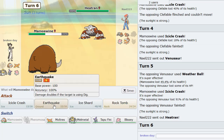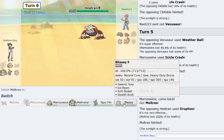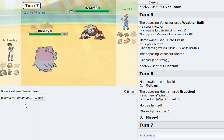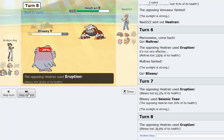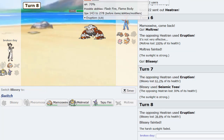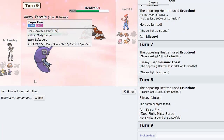I have Tapu Fini so that Melmetal doesn't get statused. It kind of interferes a little bit with Moltres, but you can time it well — try to burn things before getting Misty Surge up. We have Defog on Tapu Fini as well. Stealth Rocks on Blissey, with Seismic Toss and Ice Beam. Ice Beam is there to hit Pokemon we can't hit with Seismic Toss — does a lot to Zygarde, Lando-T, Garchomp, and hits Spectrier for at least neutral damage.